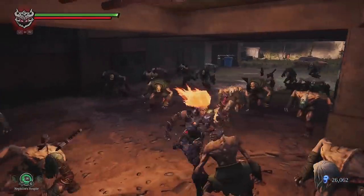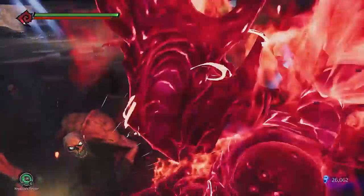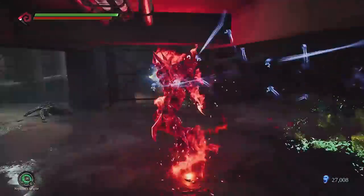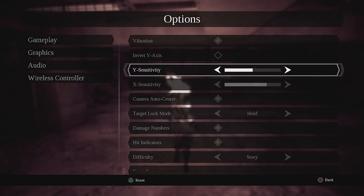I recommend only using the first melee attack because the combo will cause you to miss some enemies and get stuck in the animation, draining the Havoc bar. You will possibly one-shot these guys, so just use the first melee attack every time, then quickly press the 2 buttons to activate the Havoc form again — because pressing them again will actually deactivate it.